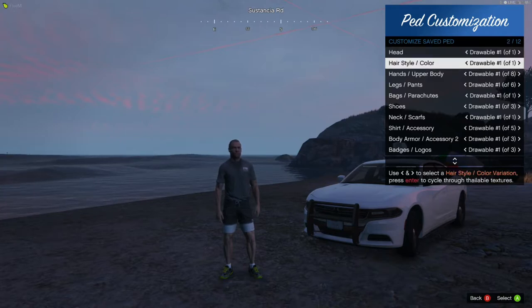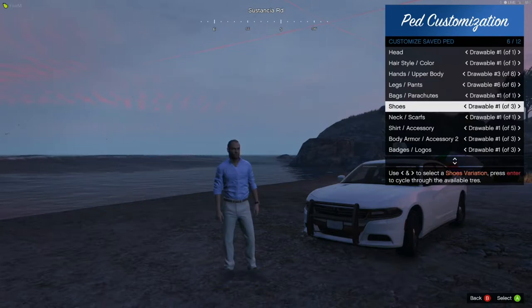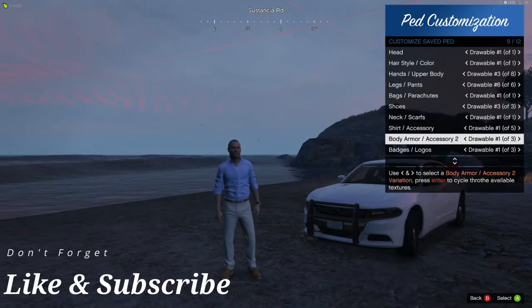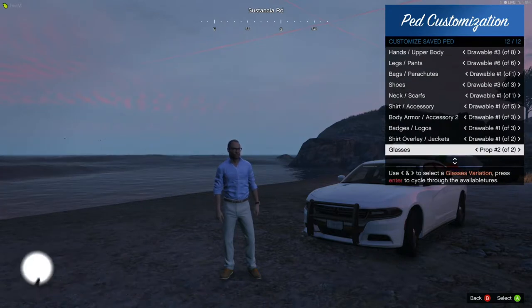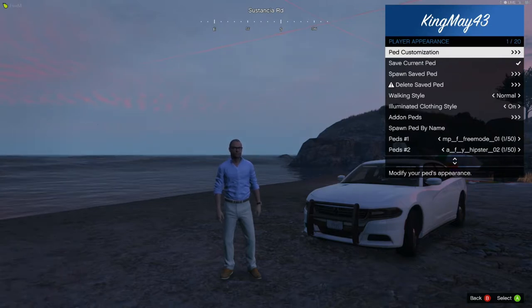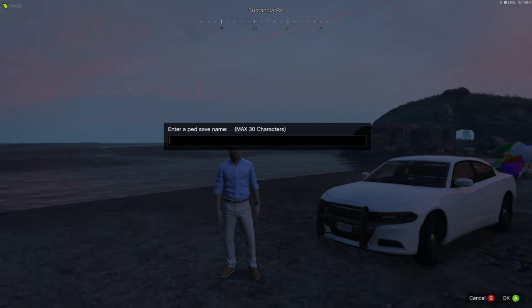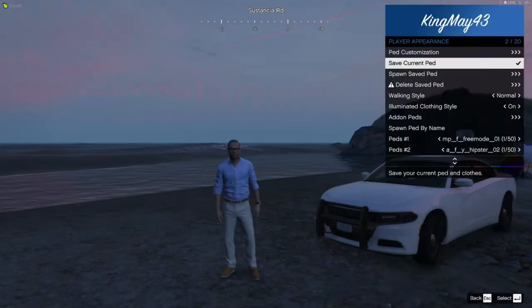When you're done, go back up to the top of the same list in Player Appearance — didn't have to go anywhere — just hit Select a Character. Once you find one, go to the top and hit Ped Customization. Under Ped Customization, each ped is a little bit different, so keep that in mind — not all of them have the same options for adjustable customization. Depending on which one you choose, you can go through and customize them just the way you'd like. Once you're done, hit B to back out of the Ped Customization, then go down and hit Save Current Ped. Let's make up a name — Devin Adams.